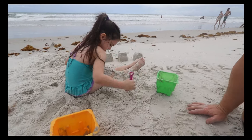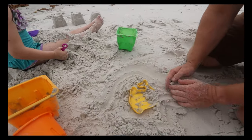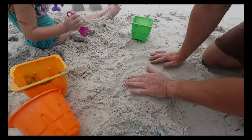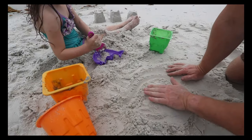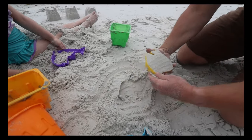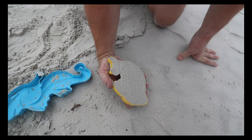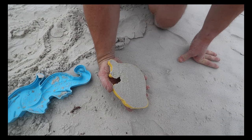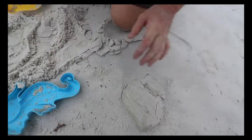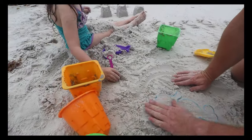I'm about to bury myself. But first, we're going to show them how to make the decorations, right? Yeah. So what you want to do is you want to take some dry sand and pack it into the molding. Once you do that, smooth it out. Then we're going to turn it gently. Yeah. It's still great though. Let's try it one more time.